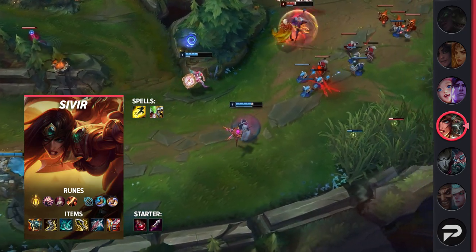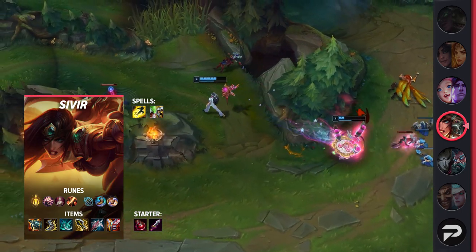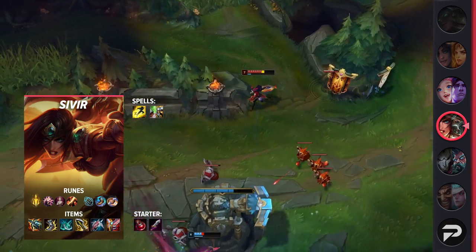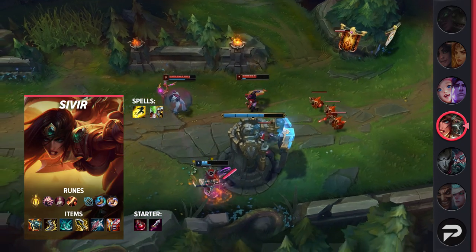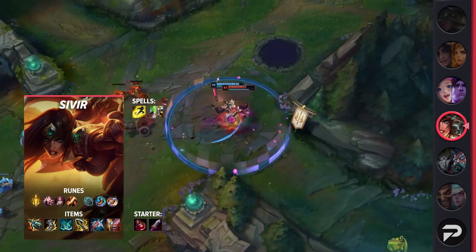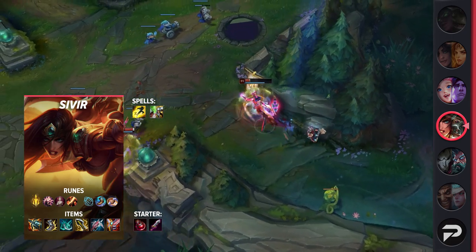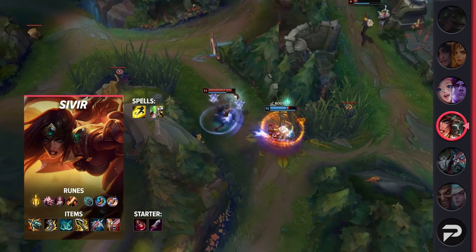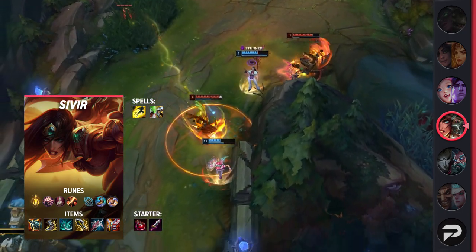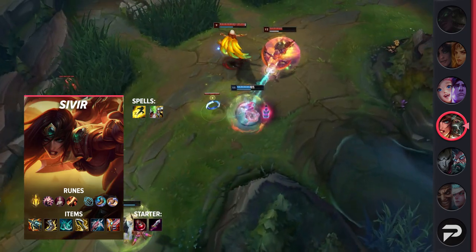For Sivir, you'll be taking Flash with your choice of Heal or Exhaust — both are great options and it really depends on whether you need extra protection from Exhaust. Your runes will consist of Lethal Tempo, Presence of Mind, Legend: Bloodline, Cut Down, Magical Footwear, and Biscuit Delivery. These will help you scale into the late game and give you a smooth laning phase. For your items, you'll be building Kraken Slayer, Berserker's Greaves, Phantom Dancer, Infinity Edge, and LDR, finishing off with your choice of Guardian Angel for protection or Bloodthirster for sustain.